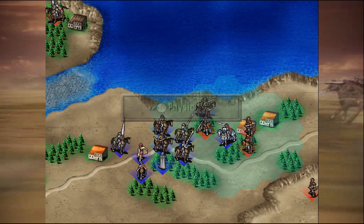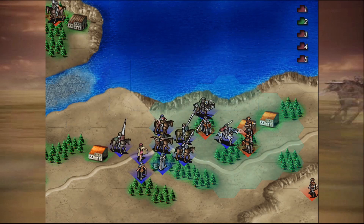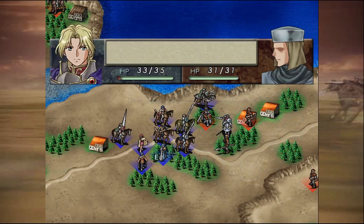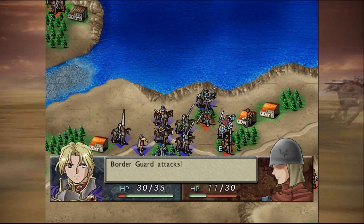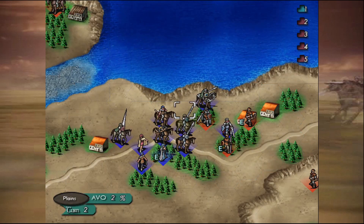Immediately — Physic up Rhys, because he needs it. This guy's gonna pile him at Rhys again — three damage, that's fine. Archer suit. Oh, come on, really? That's really unfortunate. He's even more careful with him. Oh well.